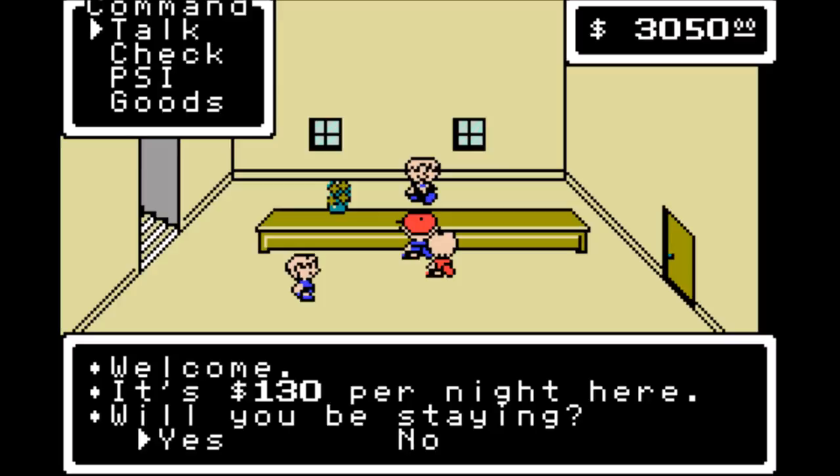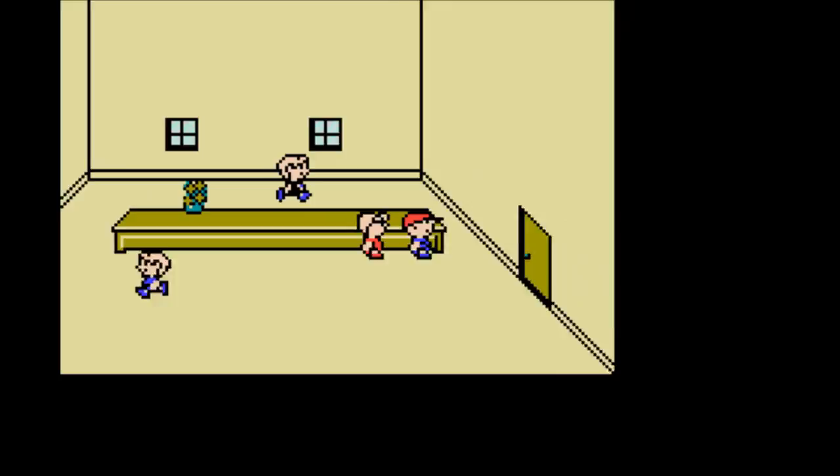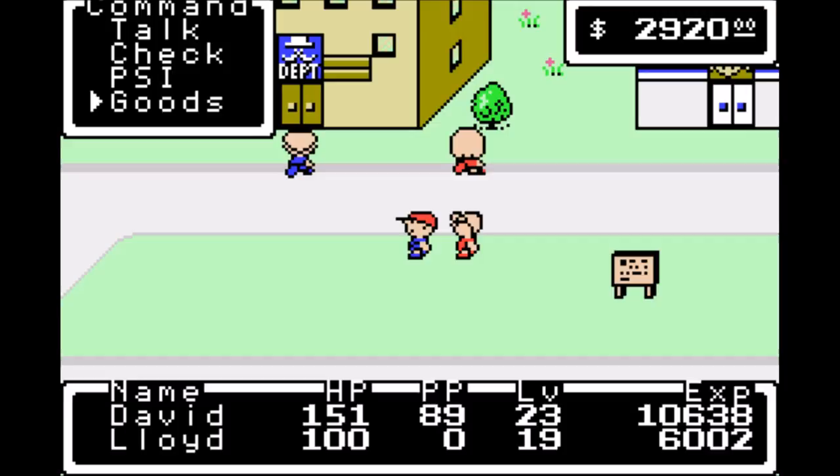Definitely go ahead and stay — one hundred and thirty dollars per night? I have plenty of money, why not. I have the money — I'm going to use it to go back to Magic Camp and grab those pendants, and then I'll meet you in a second.